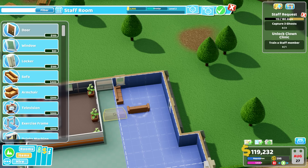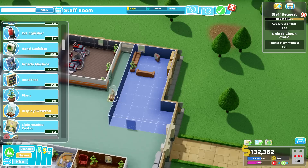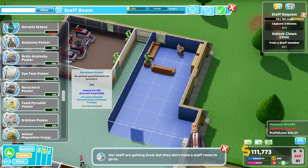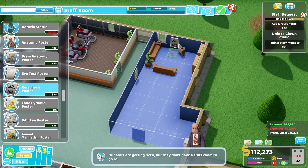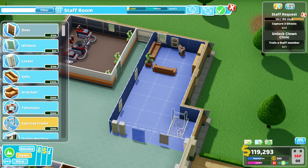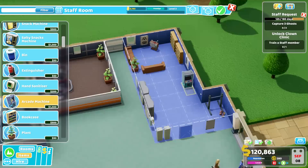There we have the tally. Behind that we have some bookcases — two here. A plant, and let's see if we have other posters than lightheadedness. Anatomy, brain anatomy, Rorschach poster — let's take this one. That looks a bit better so we don't always have the same things. Let's get some lockers — it's a staff room after all. An exercise frame, a drinks machine, a snacks machine, and arcade machines. Let's get two arcade machines here.